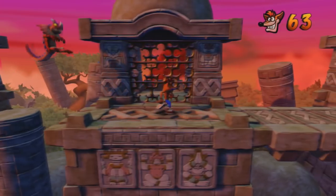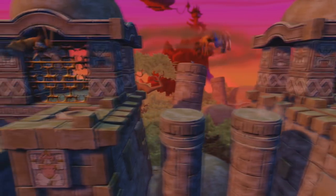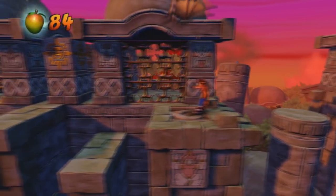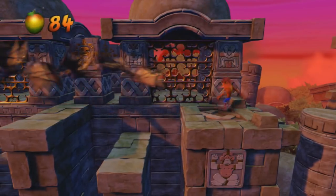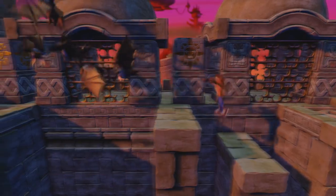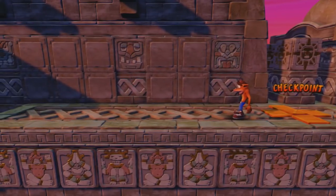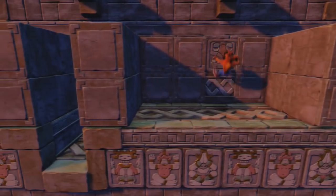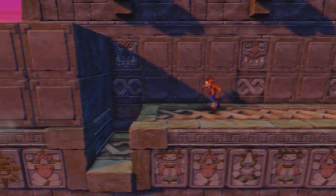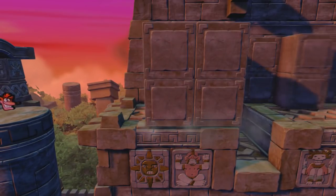I'm going to lure this lizard over here so I can jump on it. The lizards — in my opinion they kind of suck, I hate the lizards. Once again, going to play safe with the bats. Got the checkpoint box. Next we have these platforms, which can be a little dangerous. I think they move at the same speed, so this isn't too bad.